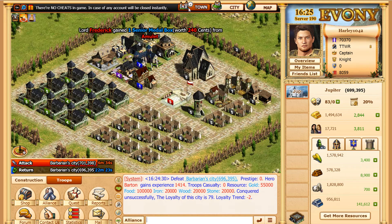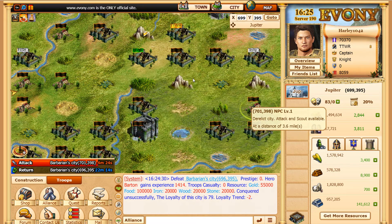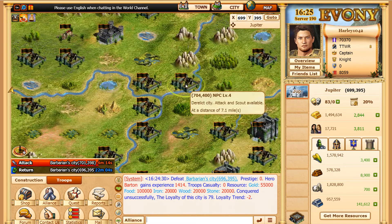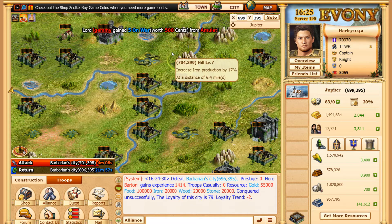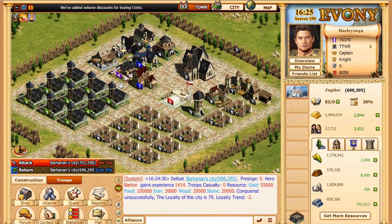There are some level threes nearby — we should have enough to attack those, though I'll have to use all my ballistas. We don't have enough for a level four or five just yet. The only level four I found is this one right here. Level fours, fives, and sixes all look the same, so you have to be really careful not to accidentally attack a level six — it will hurt you badly.